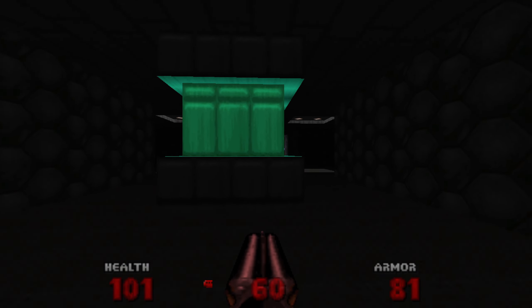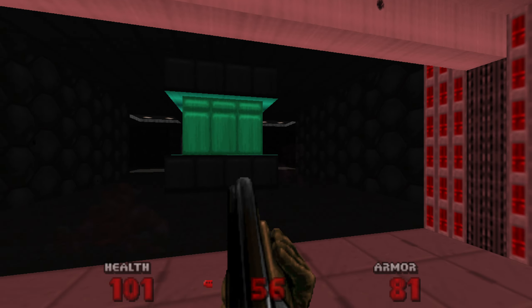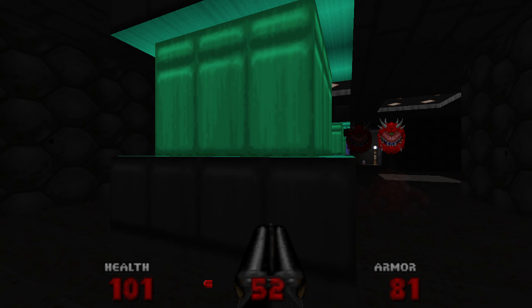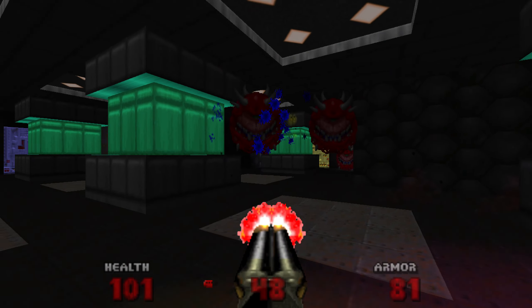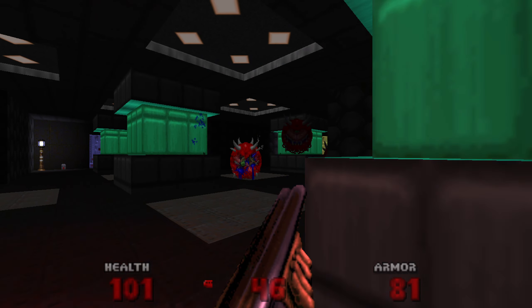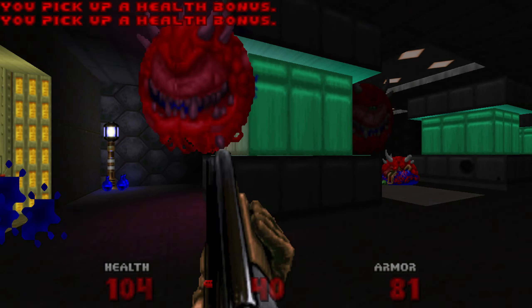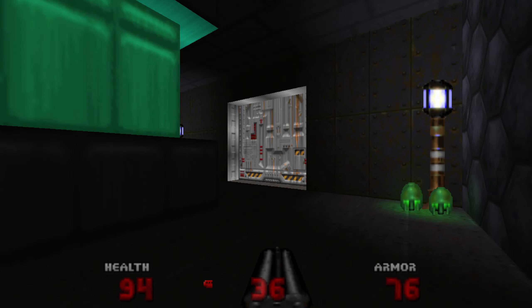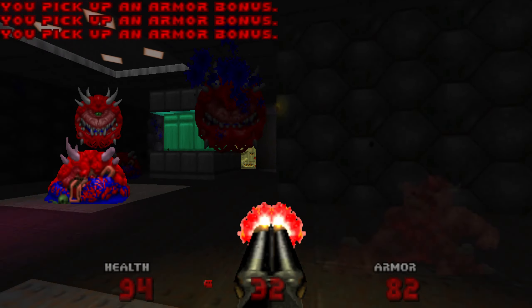Now we're going to go back into the UAC facility, the underground part, where our true nightmares will begin. I love this sort of greeny blue colour - it's a colour you would rarely see even in PlayStation 2 Doom. There's only a few areas that have this kind of colour, so it's good to see it here. Anyway, we've just got a lot of tomatoes to squash here - six to be exact.